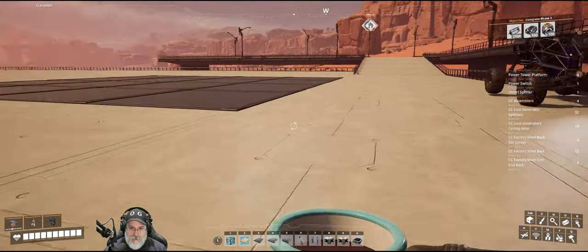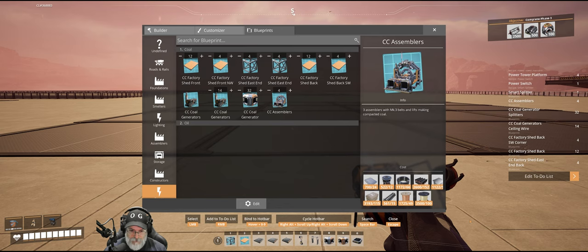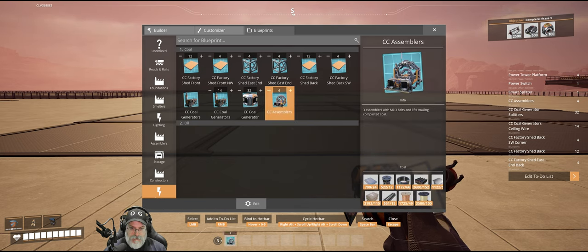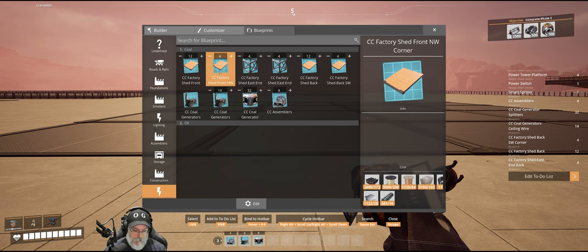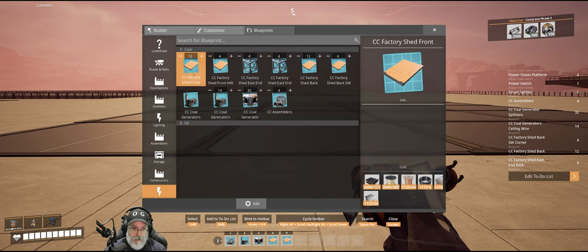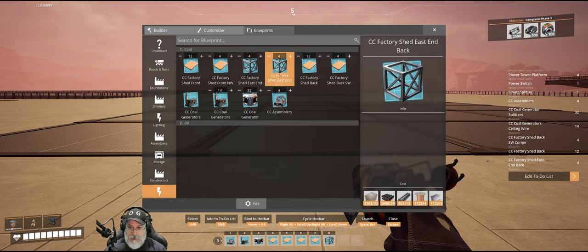Okay, let's get this party started. So we're going to start off here with our first assembler blueprint. What I would like to do is put those on a hotbar. Let's use hotbar three for this build. We'll put the assemblers on one, coal generators on two, splitter arrays on three, Northwest corner on four, Southwest corner on five, front on six, back on seven, East front on eight, and East back on nine.